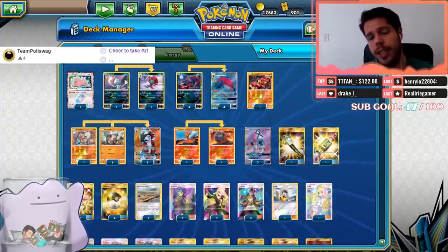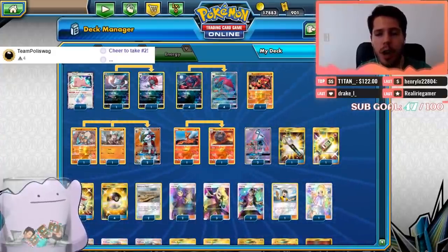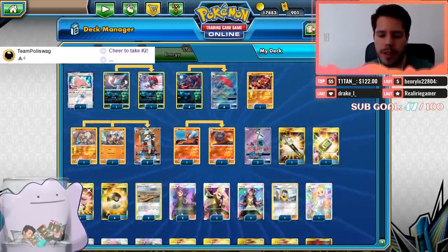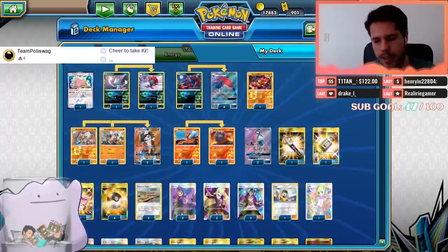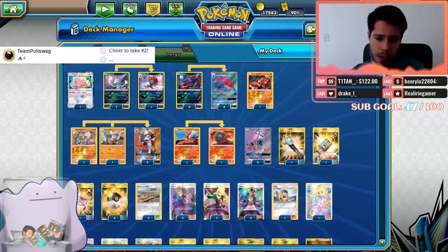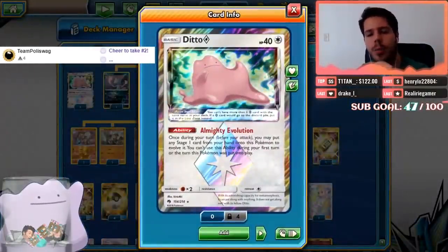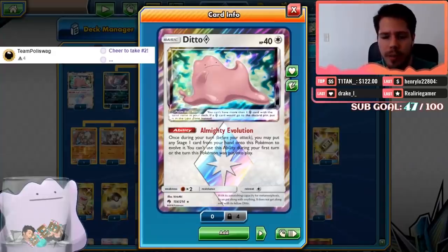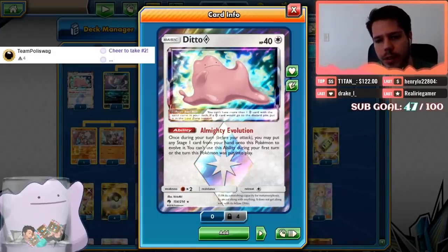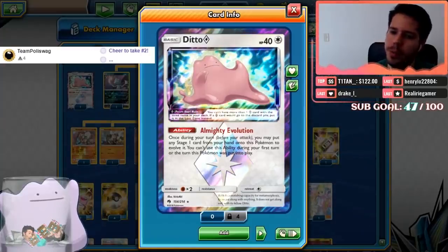We are now going to be playing Zoroark — the new and improved Zoroark — which a single card definitely makes quite different. There are a few new inclusions in the deck, but the main new inclusion — and it's the reason why it's a featured Pokémon today — is Ditto Prism Star. Ditto Prism Star's almighty evolution ability lets you, once during your turn before you attack, put any Stage One card from your hand onto this Pokémon to evolve it.